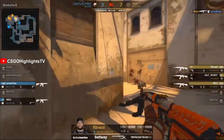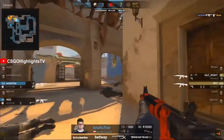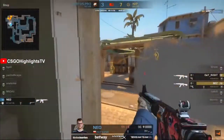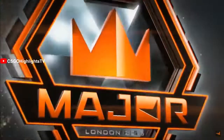Their economy is suffering. Forrest starts things off well but can't follow up onto Snatchy, as he makes his way forward from short onto the B bomb site. That follow-up engagement will not go his way, as Neo is left with 11 points of health — and perhaps not really wanting to try to do this with that health. And he's going to get shot in the back. There's no escape.